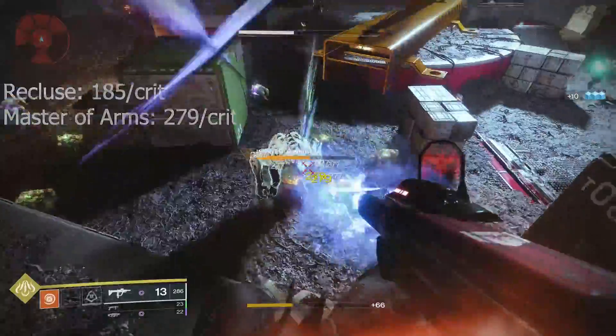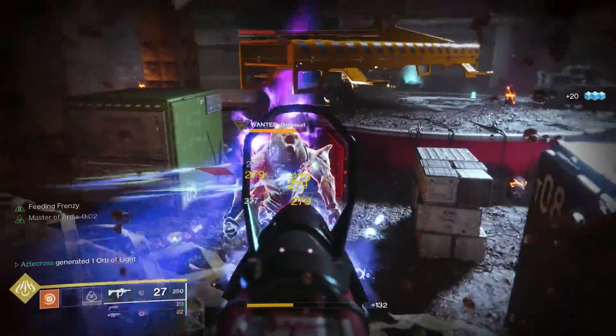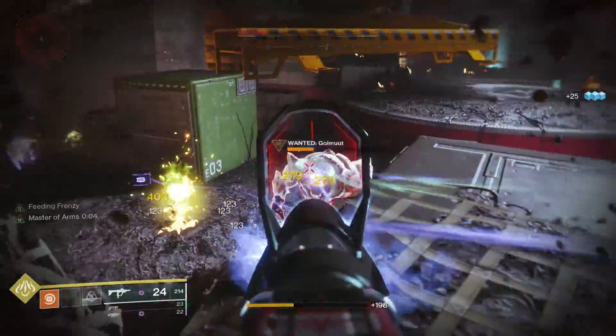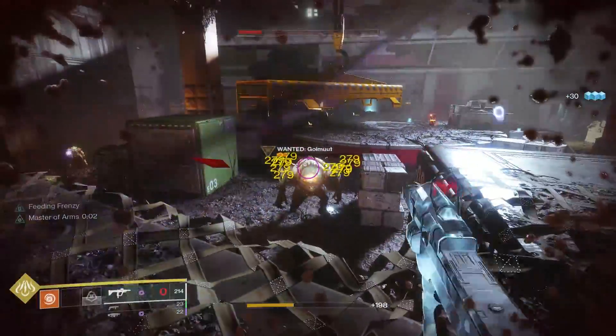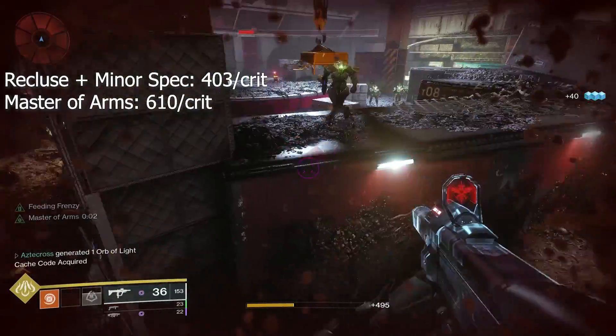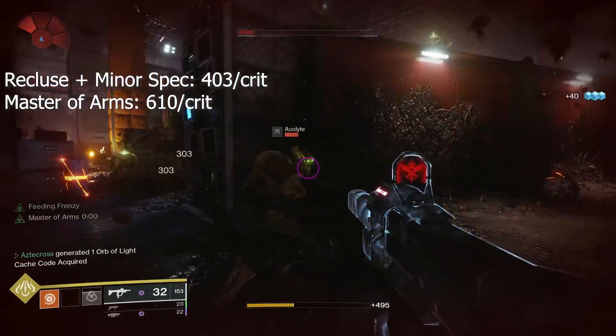So Kallus Mini Tool, when comparing it to Recluse, is actually a better weapon when it comes to melting high health targets like Greg. Of course, Recluse is the better option when it comes to just clearing out adds, especially if you're rocking it with something like a Minor Spec, giving a base damage value of 403 per crit.